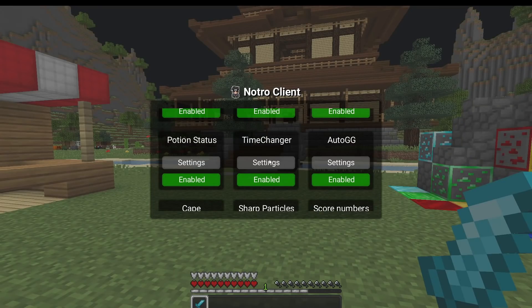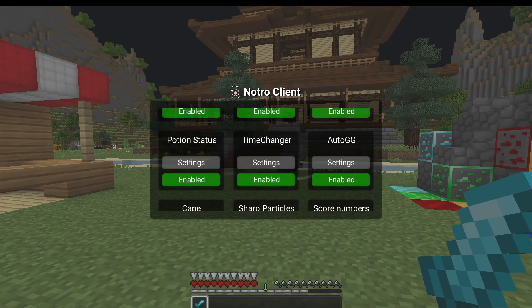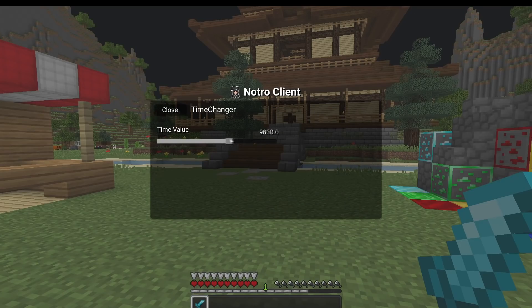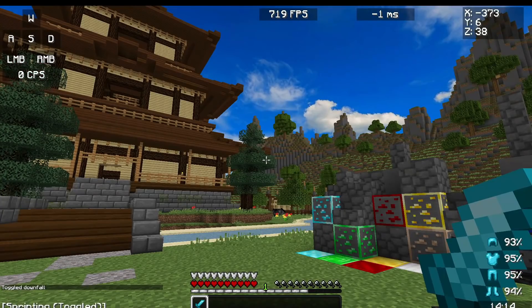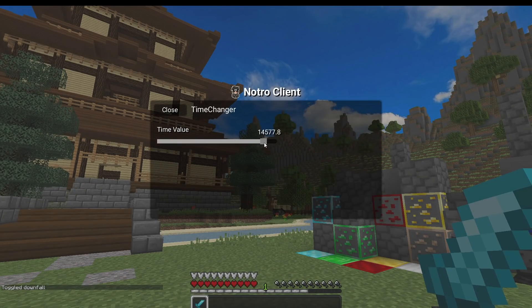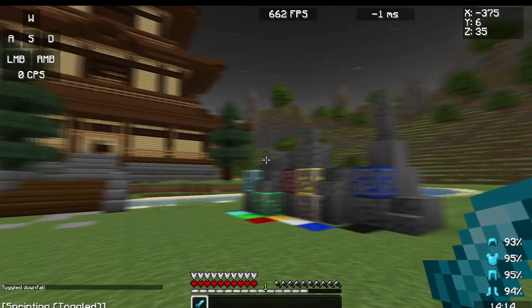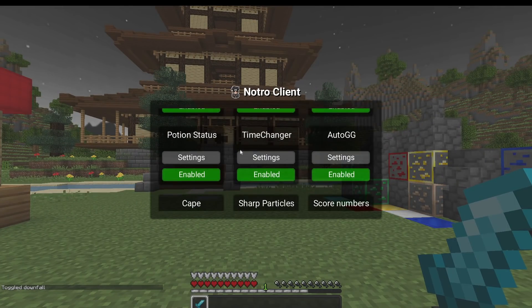We've now got settings in the time changer. There's a time value slider so before when you enabled this it would just make your time dark, but now you can customize it to whatever time of day you want. As you can see it changes the time of day — you can even set it to night time. A lot of people wanted that little customization, so we've now got it.